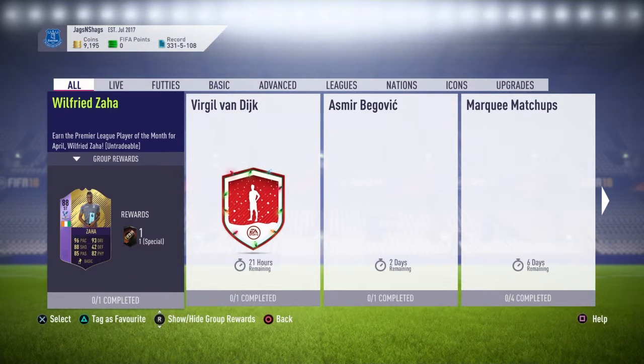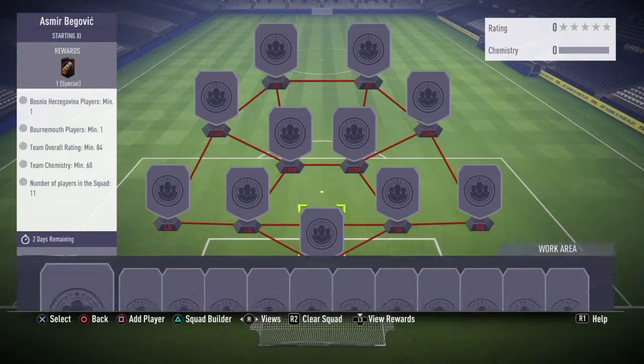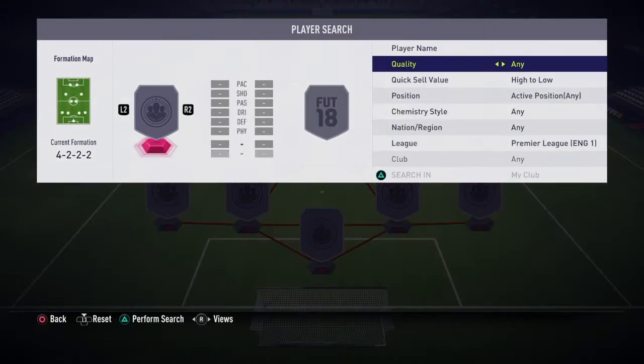I'm back for another video today and we'll be doing the Asmir Begovic FUTties winner SBC. So you need a Bosnian player, a Bournemouth player — especially you need Begovic — and then an 84-rated team.